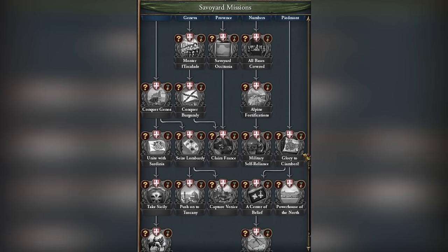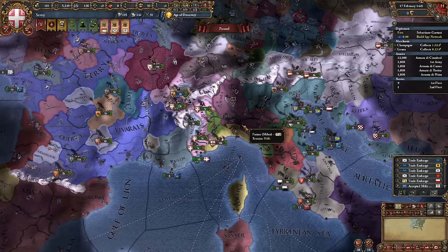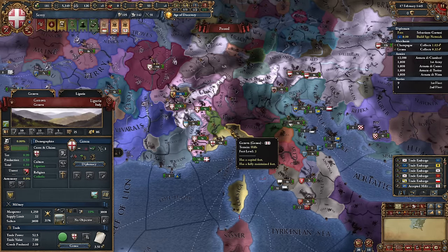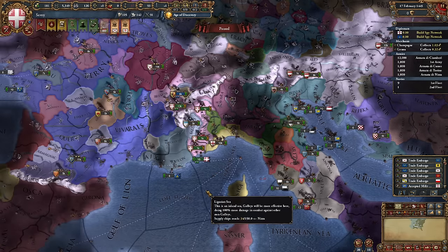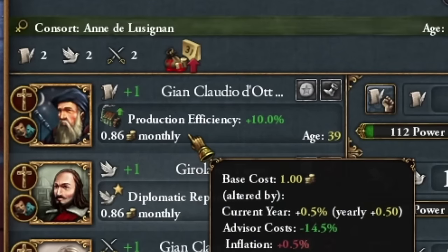Besides, I have a certain mission regarding Burgundy. Returning to the Savoy missions, unfortunately none of the first missions offered territorial claims, so we can't quickly engage in conquests. Therefore I'm sending my diplomats to Genoa and Provence. My king's council currently looks like this — yes, I definitely prefer taxes.